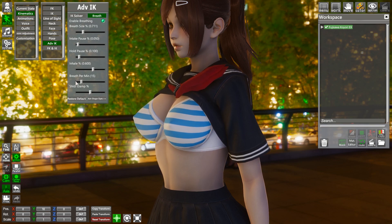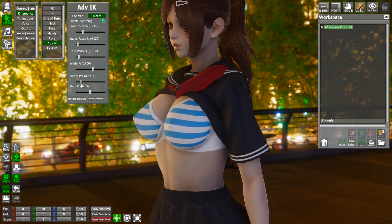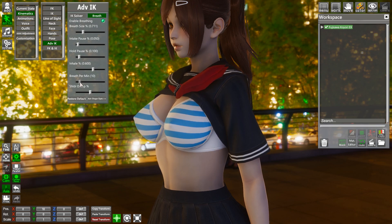Breaths per minute is how fast she is going to breathe. If you turn that up, she's going to look quite nervous. Turning that down, it's going to look calm. 5 is a bit too calm if you ask me, so I'll leave it at about 12.